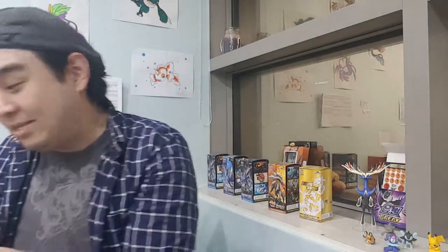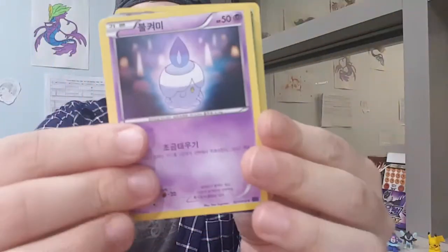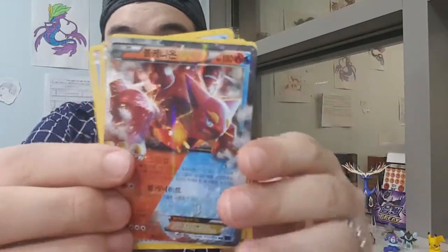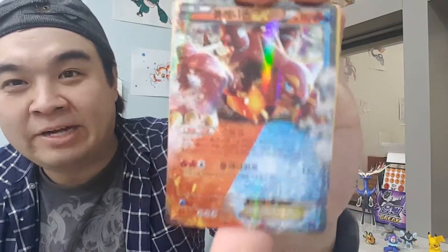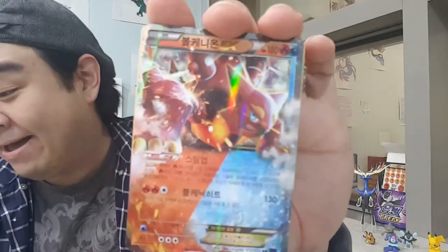I'm getting a little bit sad... but not anymore, because I see something shiny in here! A Nuzleaf, a Litwick, something there, a trainer card, and a Volcanion EX! So I got the Volcanion holo earlier, and now I got the Volcanion EX with that Water and Fire typing. It only makes sense to get the Volcanion EX from the Volcanion packs. Awesome - that is beautiful!